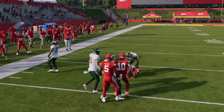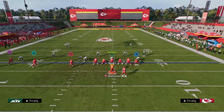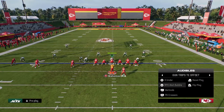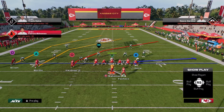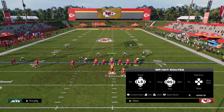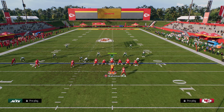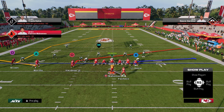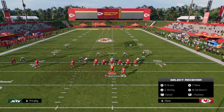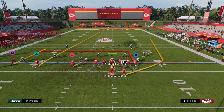The counter to the bubble screen is that they have to man the receiver up. So we want the ability to beat man coverage easily from this formation — that's where Play PA Crossers comes in. For PA Crossers, we're going to slant our inside trips receiver. If you can zig him, zig him, but most people can't. We're going to flat or zig the middle trips receiver, and put the tight end on an in route.